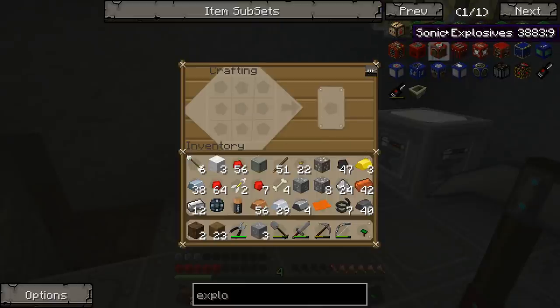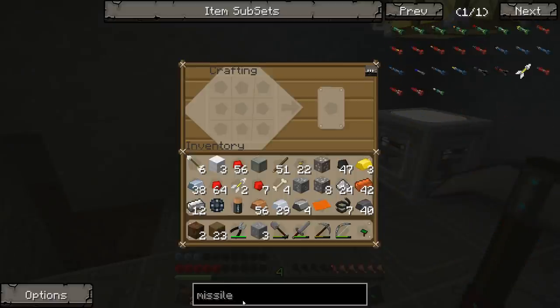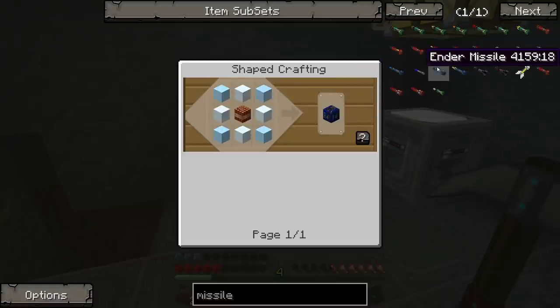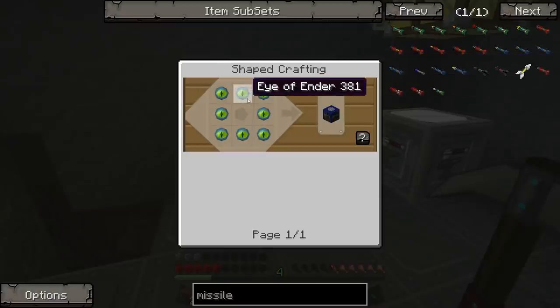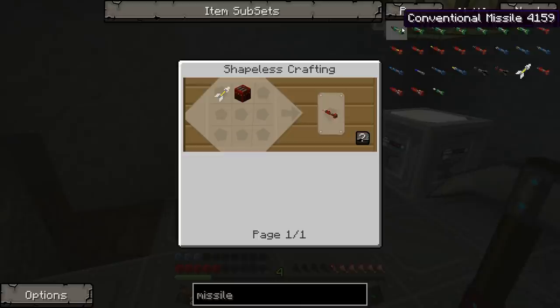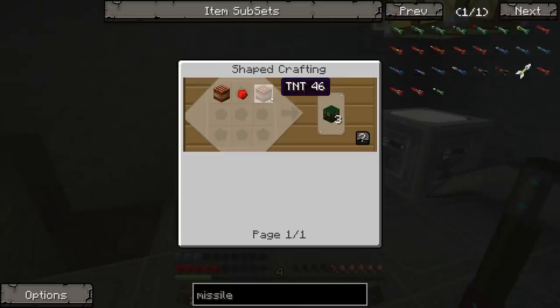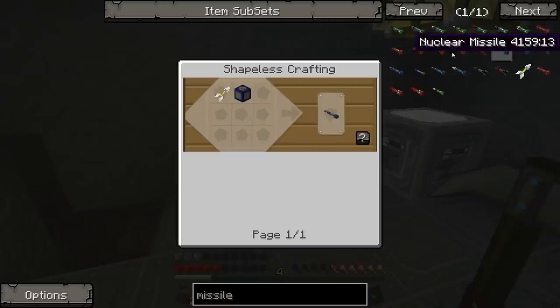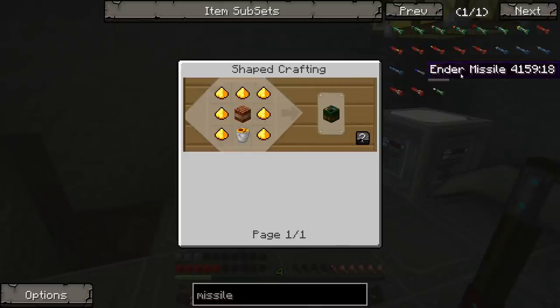You just combine that with an explosive. What explosives have we got? Dense explosive I guess is the basic one. What missile do we want to make? Endothermic - that sounds fun, you need snow and ice and TNT. Screw that. Anti-gravitational - that sounds fun, but I need a lot of islanders for that. Can't we just make a basic conventional one? We've got loads of sulfur - it's two TNT and a redstone.